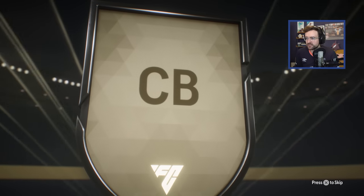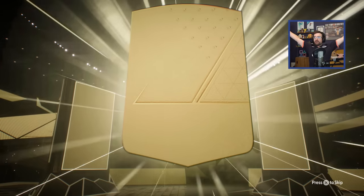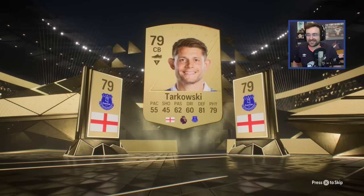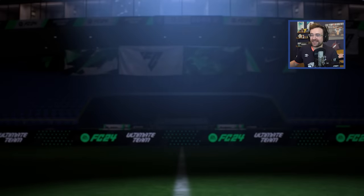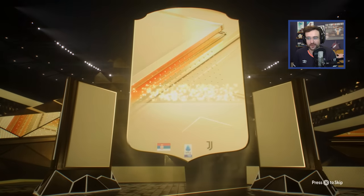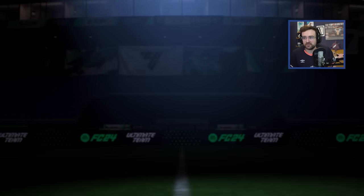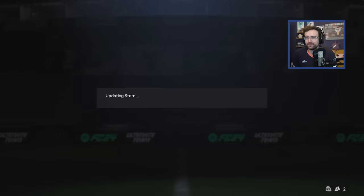This one is an English centre-back from Everton - my Evo potentially. First owner Evo Tarkovsky. If that man doesn't get an inform, he's going to be a first owner Evo - that is class. Is that Vlahovic as well? These packs are actually quite good. Good fodder. I say good in terms of what they're giving me, not good in terms of the actual packs themselves. These are normal gold packs, they're just untradeable.